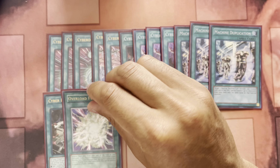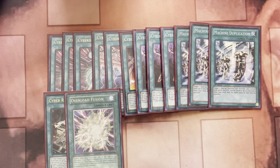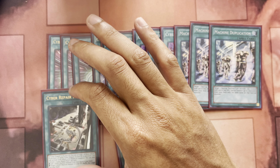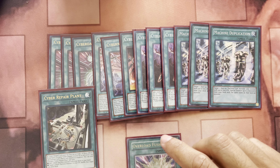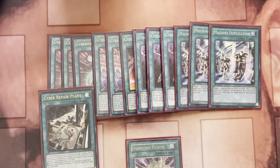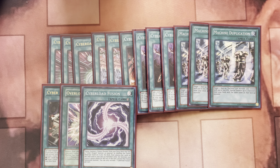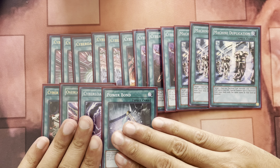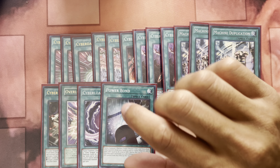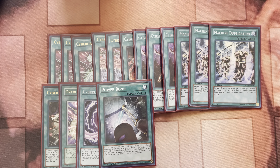One Cyber Repair Plant — in pure Cyber Dragon I run two, but it's easily searchable so it's all good. Sometimes you normal summon Core, link it off, and immediately add one Light Machine monster from your deck to your hand. One Overload Fusion, one Cyber Load Fusion, and one Power Bond — only run one because if you draw it alongside Chimera it kind of sucks since you don't get to search it. But Chimera will still let you banish cards from your graveyard for Power Bond, so it's super nice.